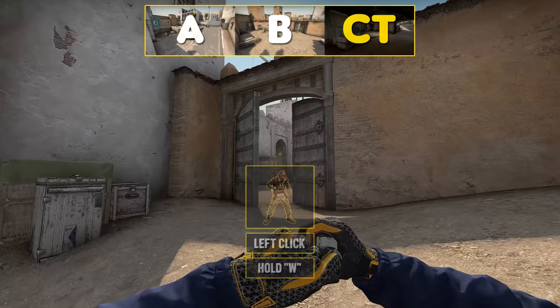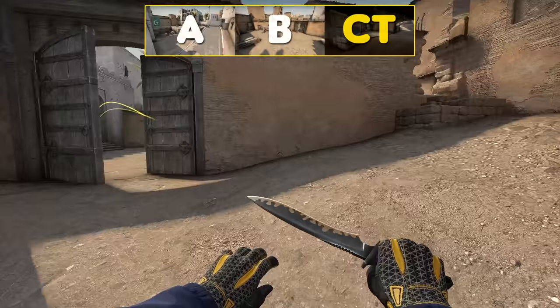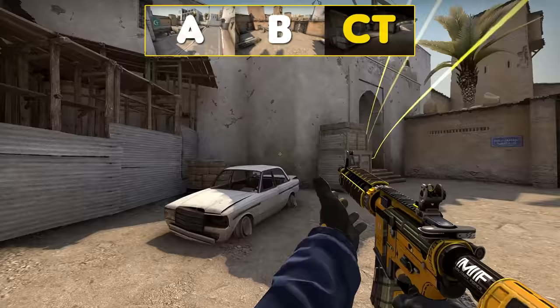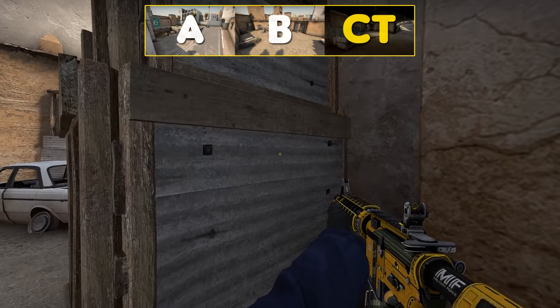For B, if you are two players, one should molly and one should use their HE grenade at roughly the same time to slow down a B rush. If you're playing solo B, you can use a smoke instead and play close to dodge any incoming flashes.